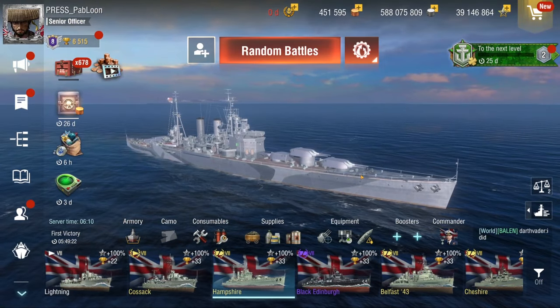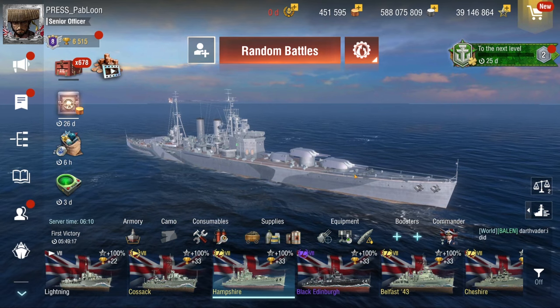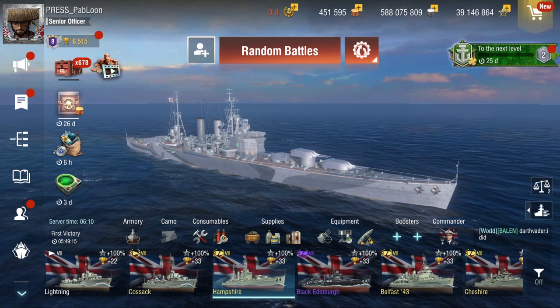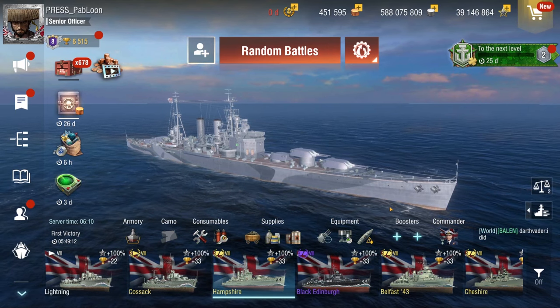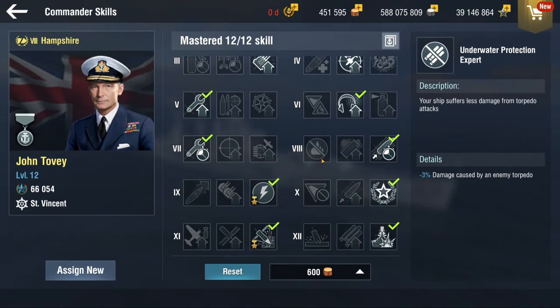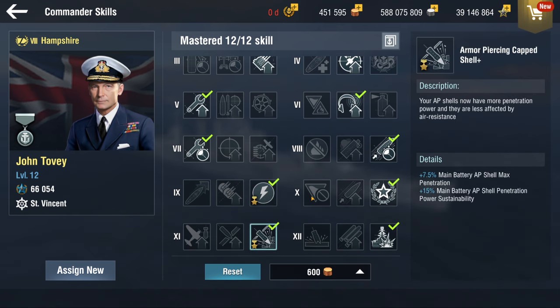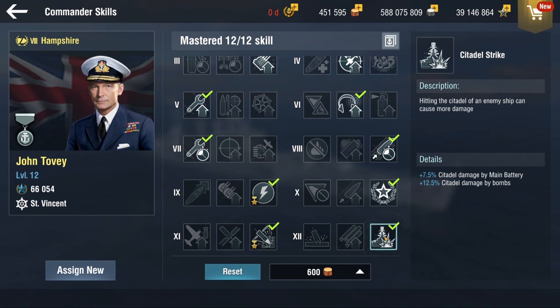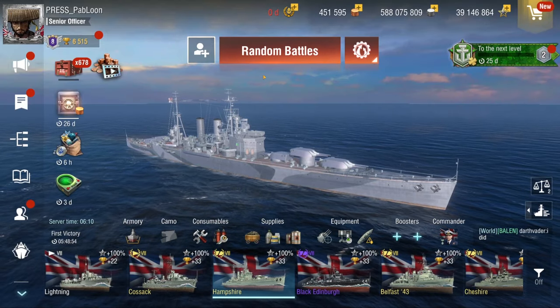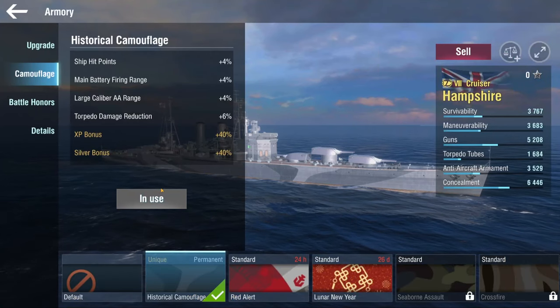Concealment gives you a lot more flexibility so you can pick your fights and disengage easier — that's why we take it. Finally we have Tovi, and as an elite commander he gets demolition expert, which is really good, and he gets APCS. I also took citadel strike together with this, so I'm hoping we get some citadels. Let's hop into the first game — but first let's check out the camo.